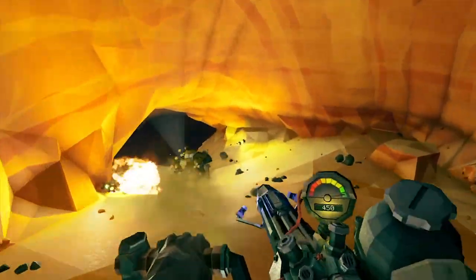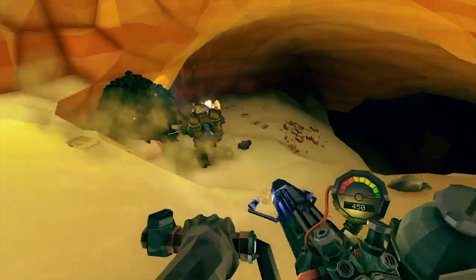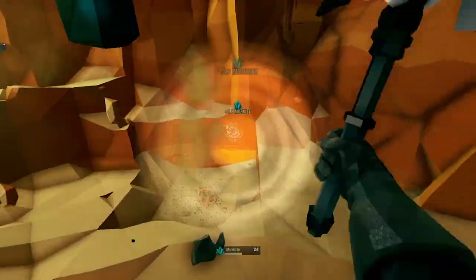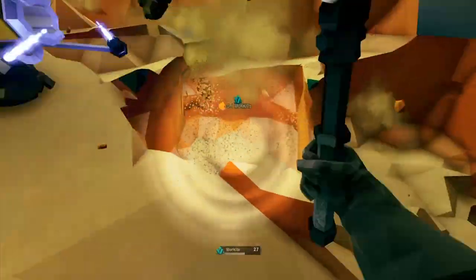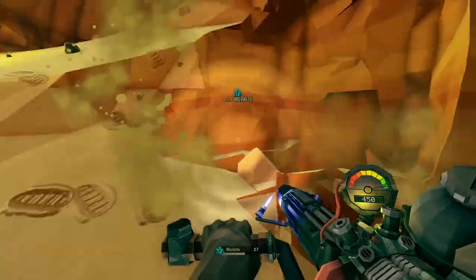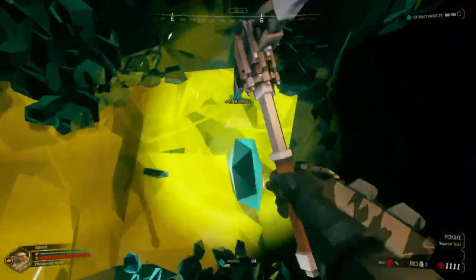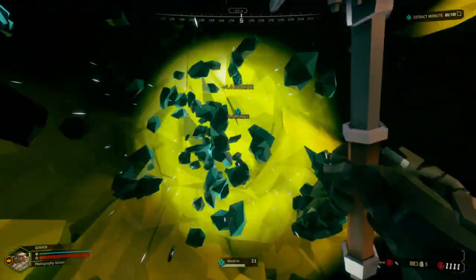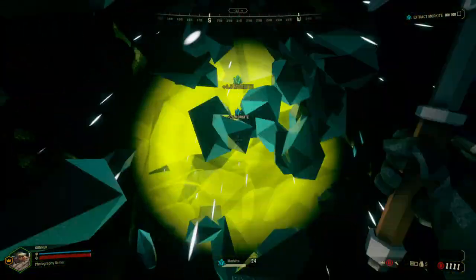Number one: being a lazy miner. Resource gathering forms a large part of Deep Rock Galactic, so when you find a deposit of Morkite, gold or whatever, make sure you mine it all. This is important in the early game as the longer the missions go on, the more likely you'll run out of ammo, health or get killed by alien bugs. The quicker you can meet your quota the better, so get out your pickaxe and mine it all.